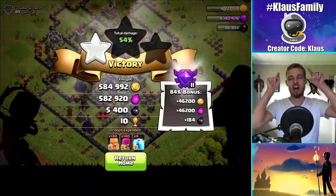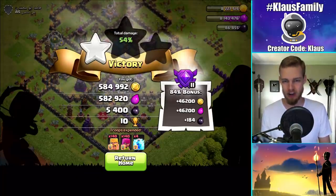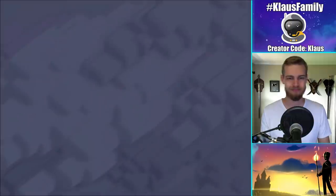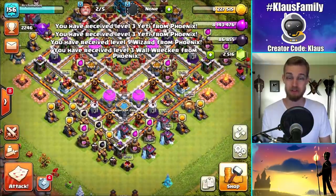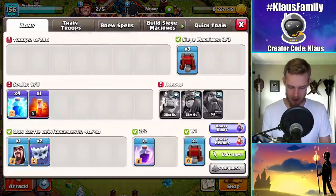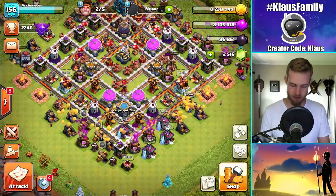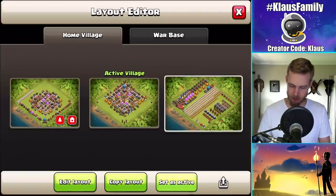Over 600,000 gold and Elixir and 5,500 Dark Elixir. That was awesome, that was beautiful. Phoenix — thank you for the CC, didn't expect to get one. All right, so we've used our armies. Now let's spend the loot. First things first — collect, jump into the progress base.